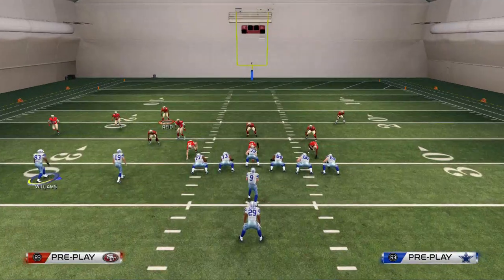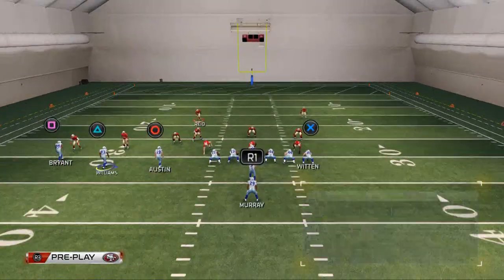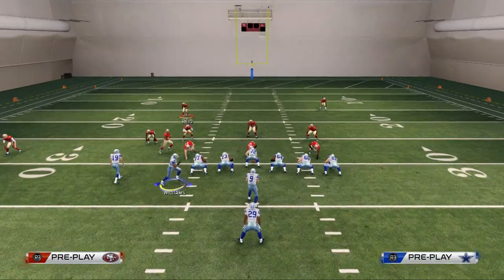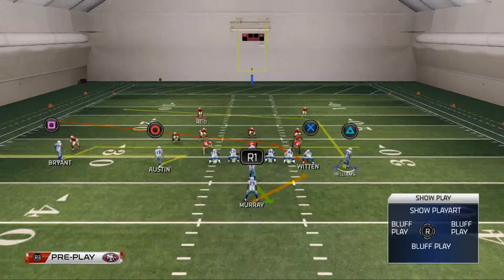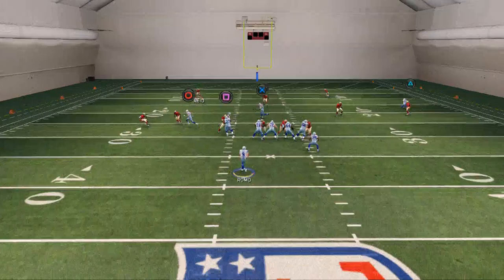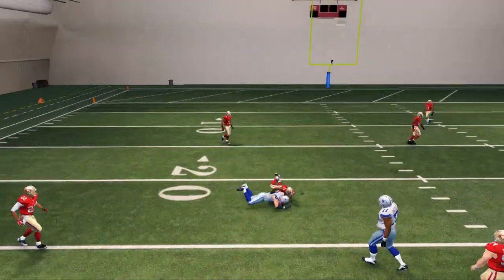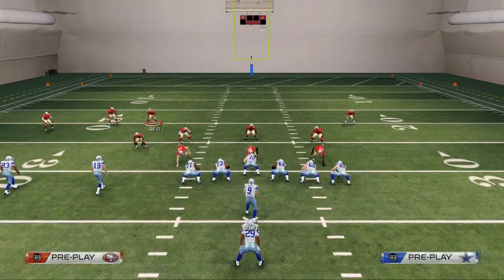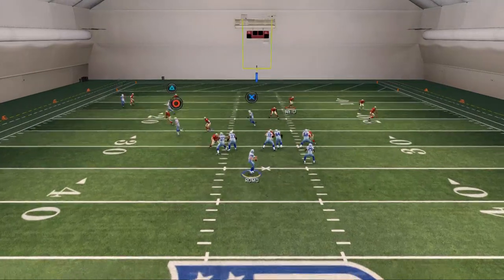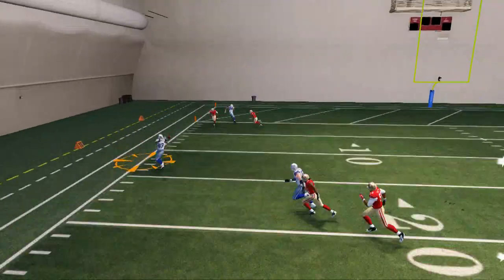What about cover two sink or cover two? Well that is why we have Jason Witten's route — it's going to do a good job of getting underneath the cover two. We're going to play action and you see we can hit Witten over the middle. I like to personally cancel the play action — that is R2 right after so we can get right into the play.